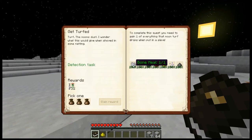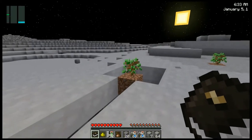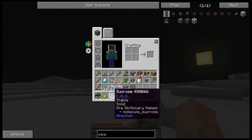We completed Get Turfed and got one of each of these, and we got the 32 sucrose. Let's take the right reward bag this time. We also completed I Need My Rock — that was the long one. We got the gravel, and we're going to get some gold elements which is going to come in soon. In the beginning you need material so bad, I'm going to take the gold. I would prefer taking the reward bag, but sometimes you've got to do what you've got to do. Some rocket fuel — that's always good.